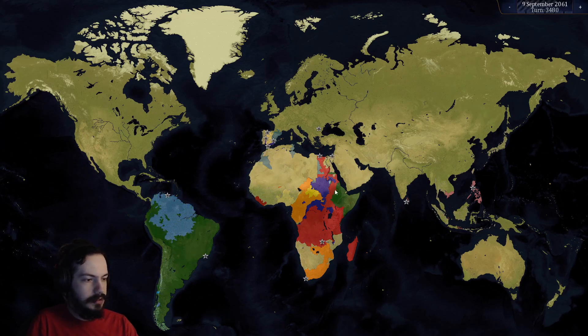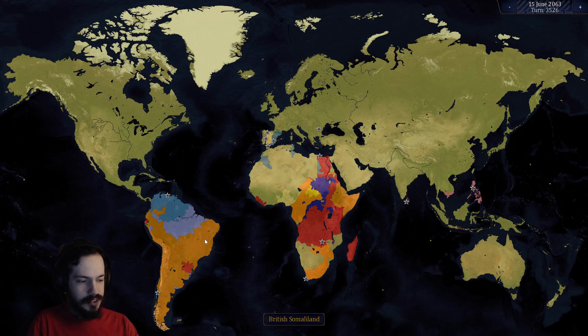Then I finish off Japan, taking them over. Then I kind of just start a bit of a cleanup, dealing with all these countries over here in Iberia and the peninsula and stuff. Brazil ends up eventually capitulating to a rebellion that happened over here somehow — I don't know exactly how that happened, but it did, and it ended up becoming British Somaliland. So yeah, that's a thing at this point, which I eventually clean up.